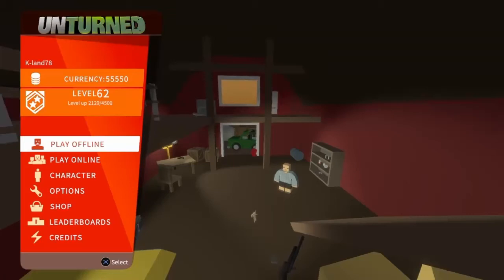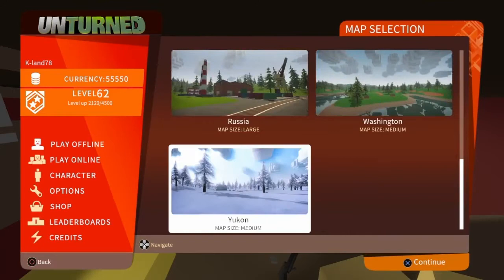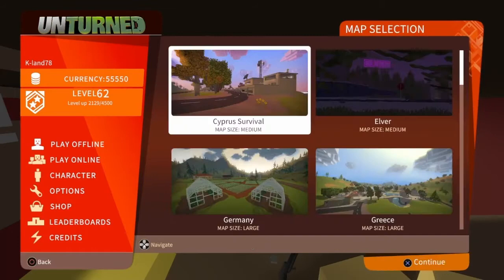Hey guys, welcome back to another video. Today we're going to do the Fortified trophy — build 250 items. You can do it online or offline. I'm going to do it offline. I'm going to pick the Wash map, but you can pick whatever map you want. I'm struggling to pick the map for some reason, but when you finally get the map you want, you need cheats on and that's it. You can start the game.